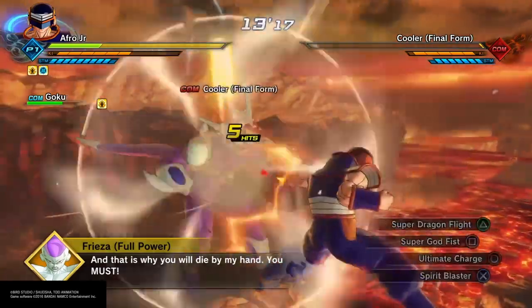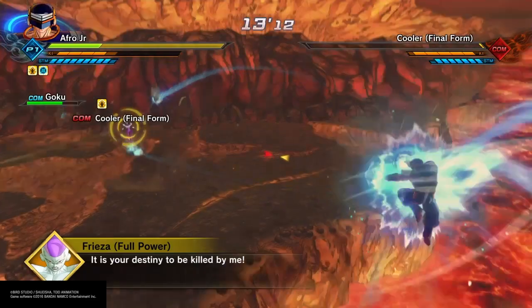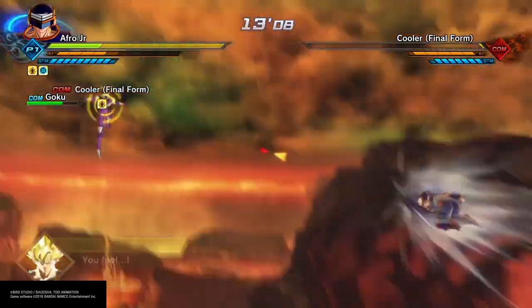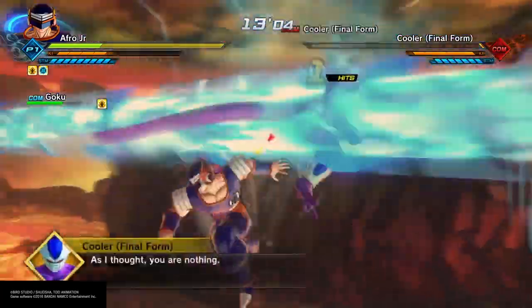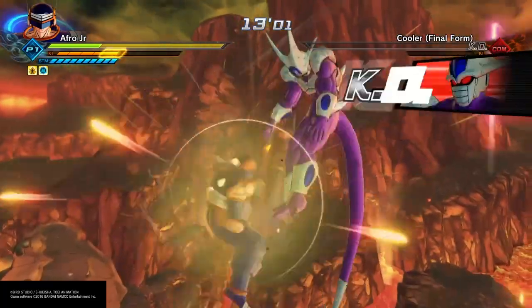If you notice so far in this fight, nothing has popped up on the bottom of the screen telling me I've gotten an item or anything. I don't know if that's just with this particular item or not. I think I've done some other ones and they don't pop up. A lot of times you get something there when you've gotten something unlocked, but so far nothing on this.